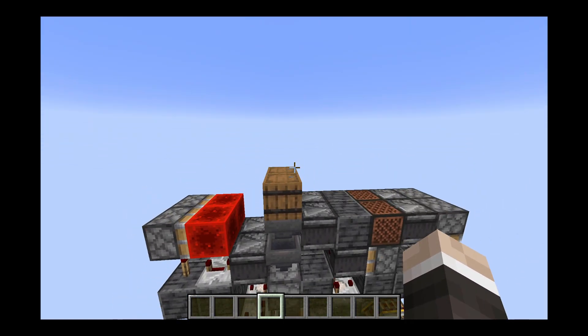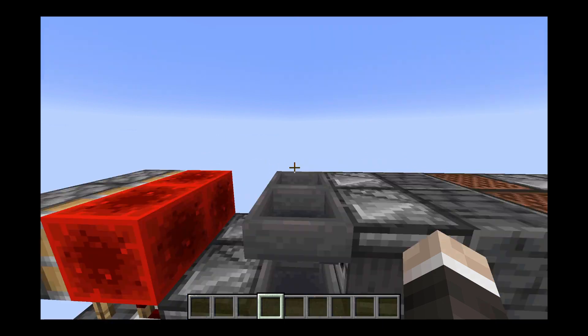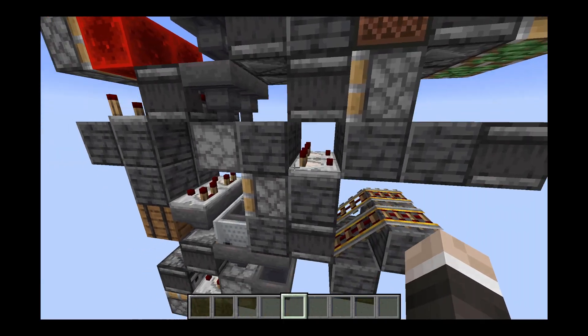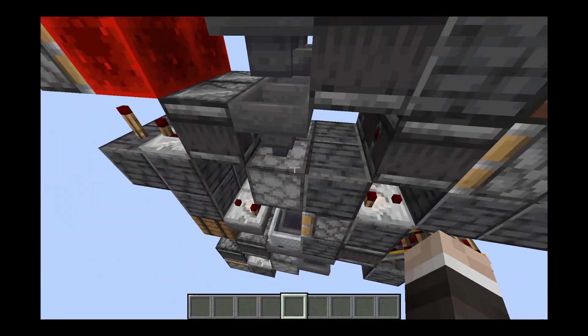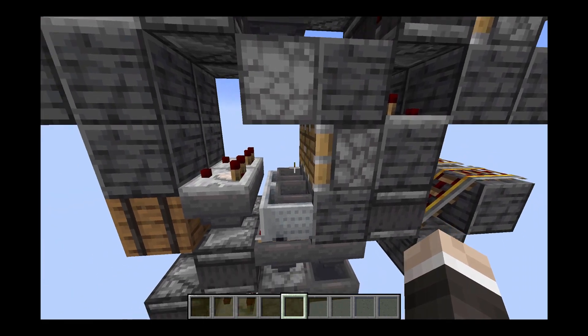You're going to put your items in the top part — the barrels there aren't actually necessary, I was just using those as inputs. The items come in through these top hoppers and into the dispenser here. When the comparator detects that there's an item in here, it will extend this piston, which powers the hopper, which quasi-powers the dispenser to spit out the shulker right here.